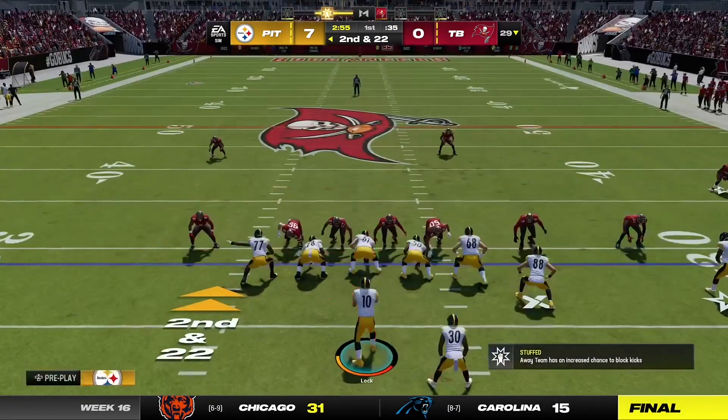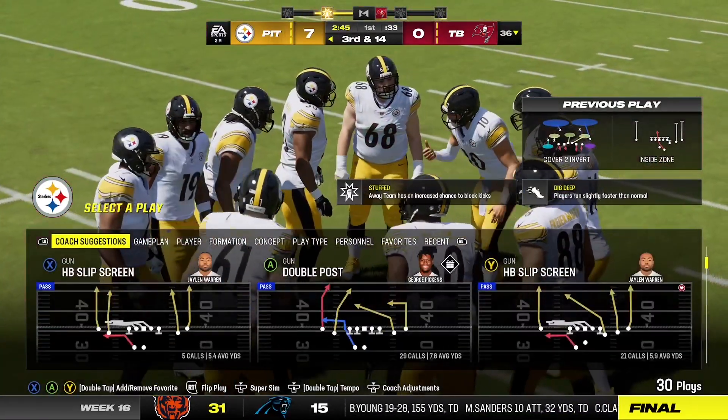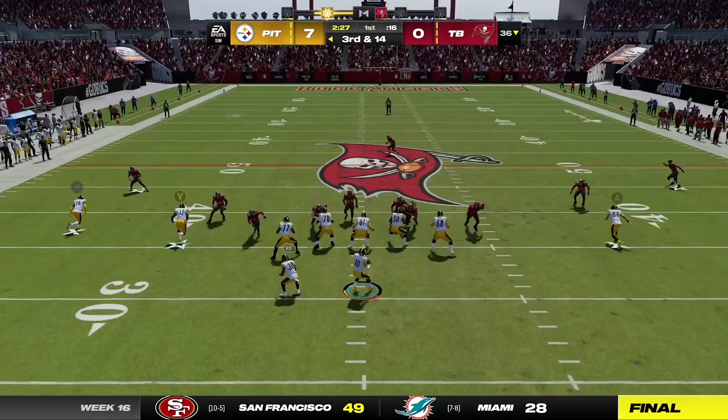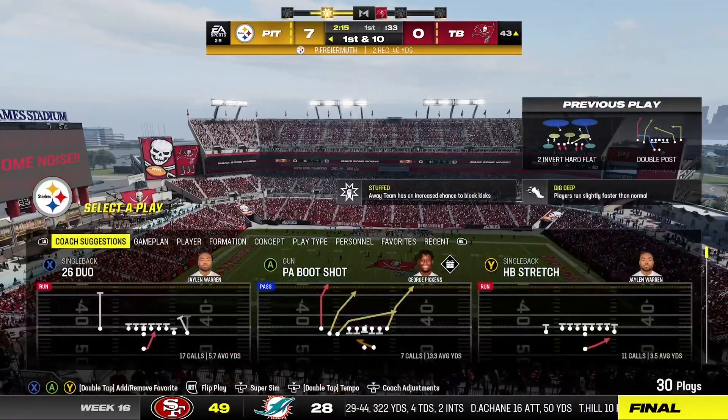They're going to need a crafty play. 14 yards is what they need to convert this third down. On third and one, they'll look to the ground. A nice play there as they wind up converting on third and 15. So from Buccaneer territory now, it's first and 10 at the 43.